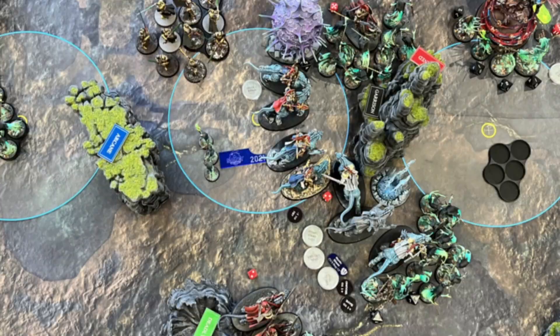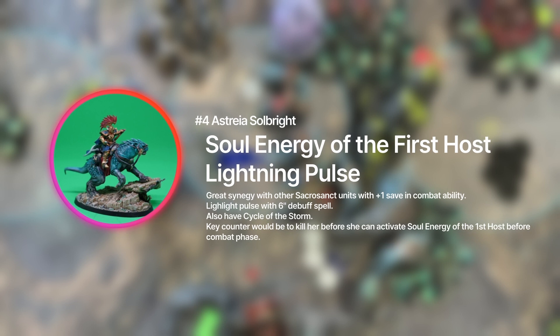Separately I've got Estria Soulblight, who works together with my Draconith. She's essentially an Evocator on Draconith, but a boss — a super powerful wizard in the Sacrosanct chamber. She has Soul Energy of the First Host: at the start of the combat phase you can pick one friendly Hammers of Sigmar Sacrosanct unit within 12 inches, and you automatically add one to save rolls against attacks made with melee weapons targeting that unit.